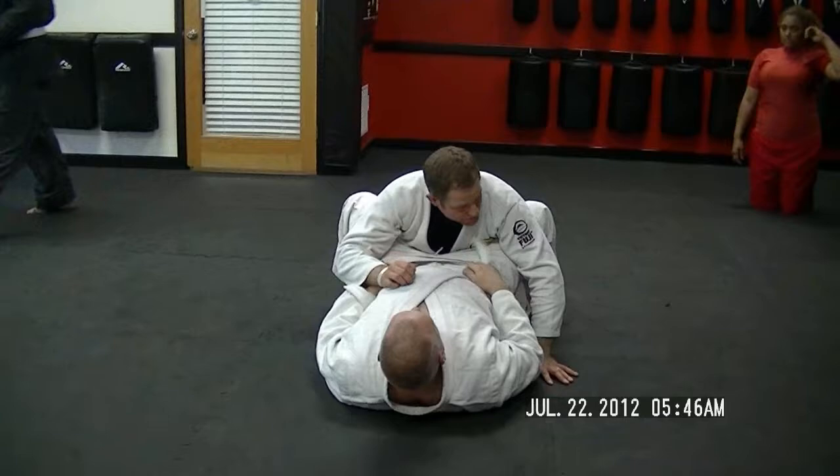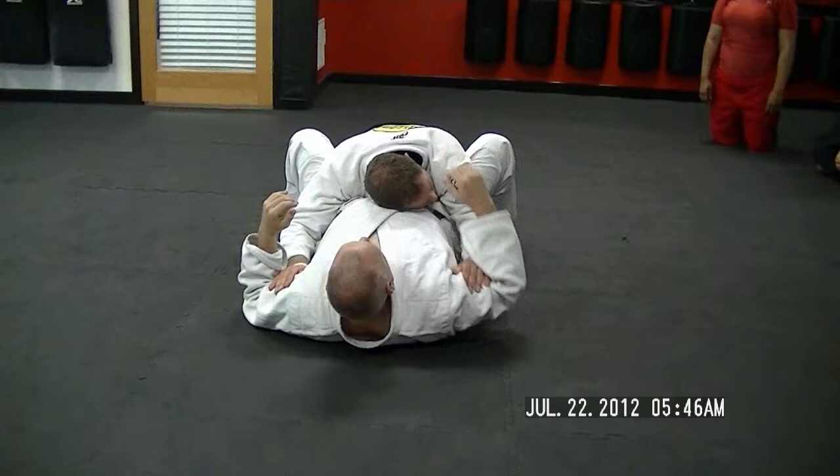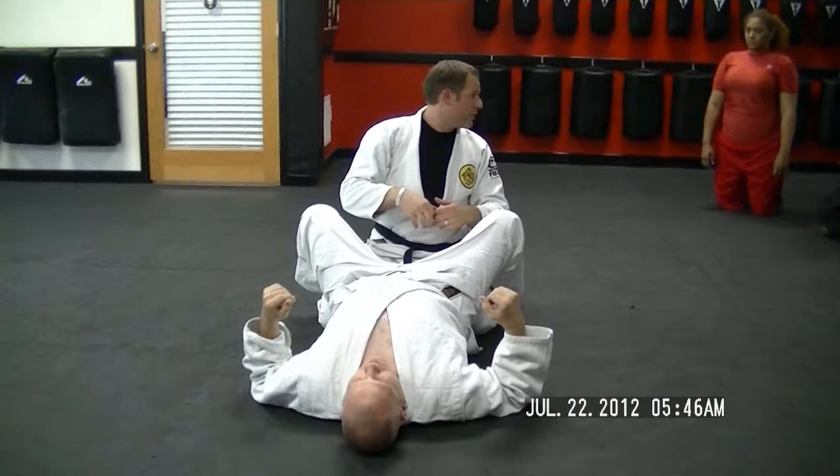I'm going to lock him down. Remember we said here: one, two. From here, if he tries to punch, I can easily stop him by just trapping the bicep. This hand on the back of the head is not going to do much damage. What I need to do — because I've escaped, that's phase one, escape — phase two is achieve dominant position. Two A's: maintain the dominant position. We'll get there next.